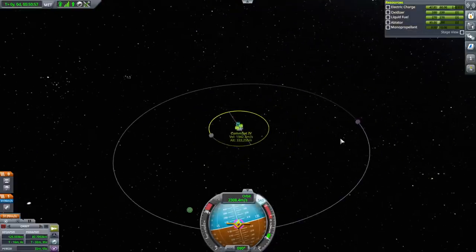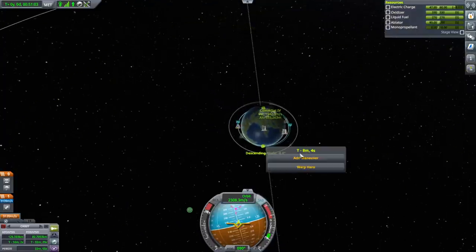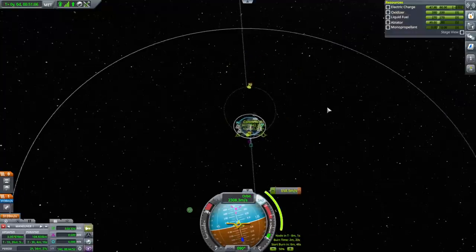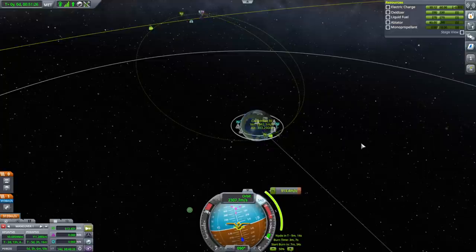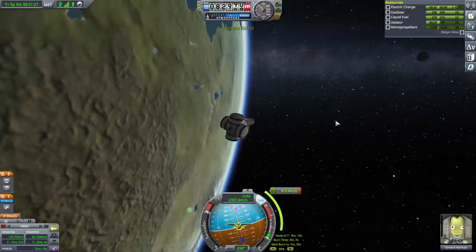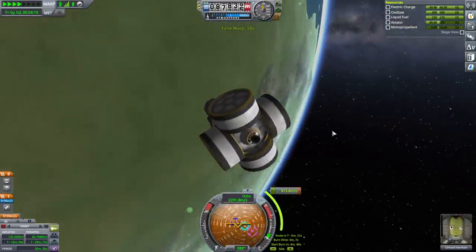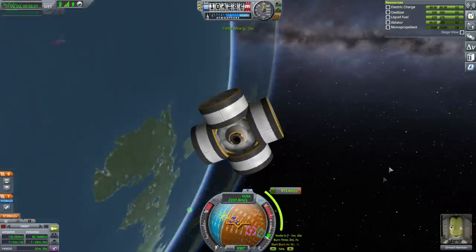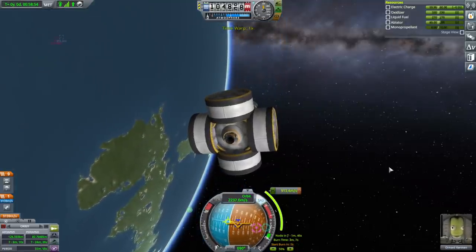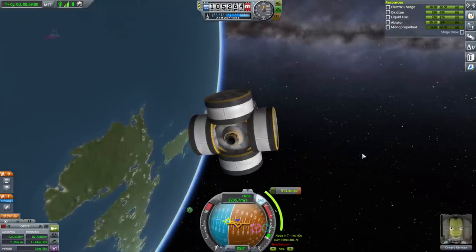We are going to target Minmus and do an off-plane transfer to Minmus instead, from the descending node — doing that sort of magic there. Minmus — best laid plans, I tell you. We'll do two out of the four things at once. It had to be an uncrewed probe anyway — I don't know what I was thinking, I'm totally fuzzy today. I blame Christmas.